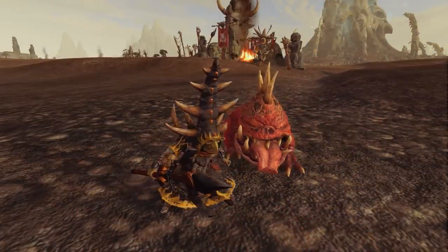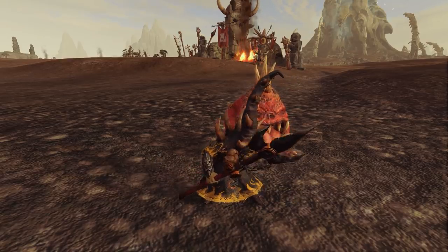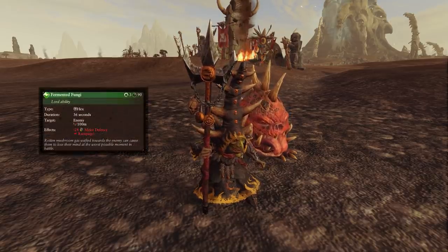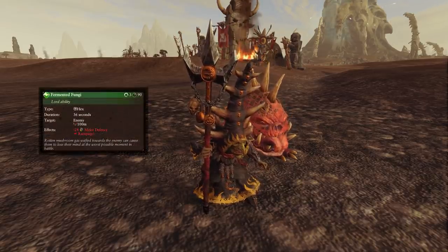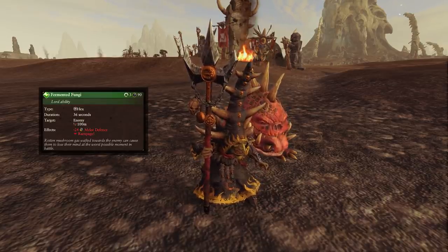Now what about good old Skarsnik? Did he get any love with this update? Well he did, but only in the form of one single ability — but quite a powerful ability it is. Fermented Fungi is a 36 second hex which reduces melee defense by 24.